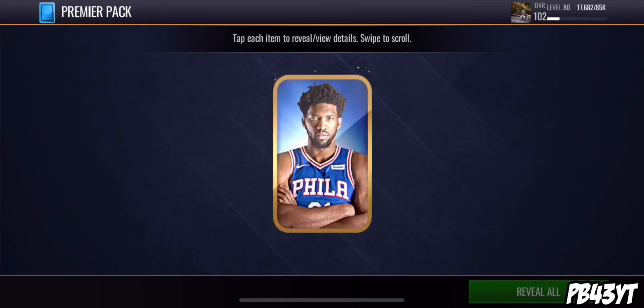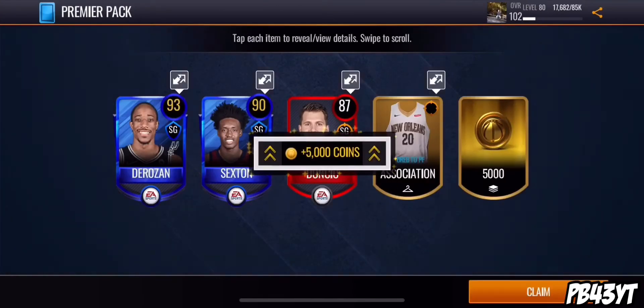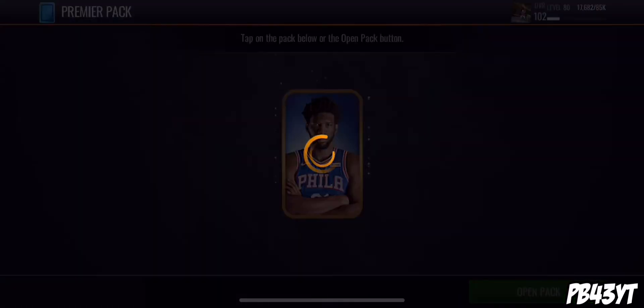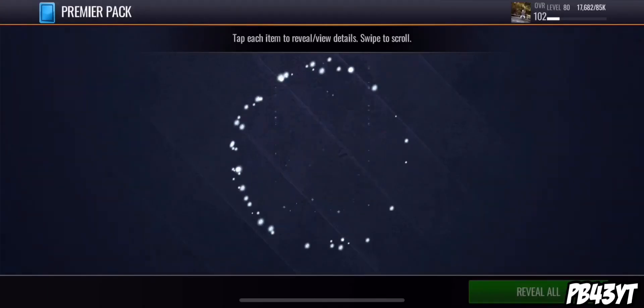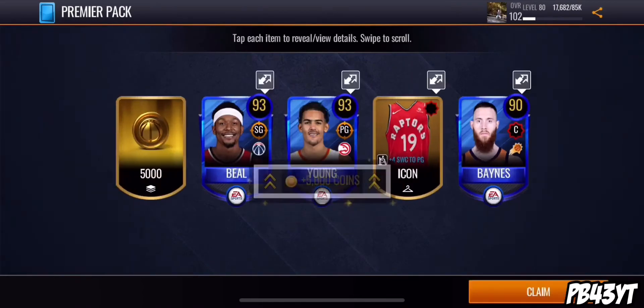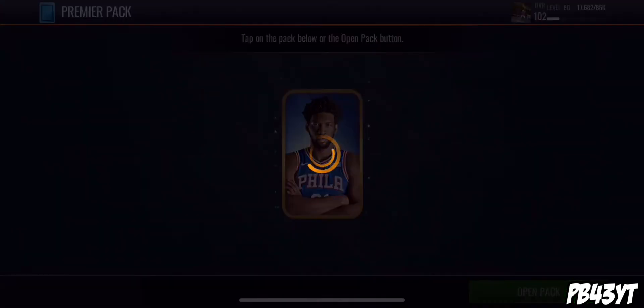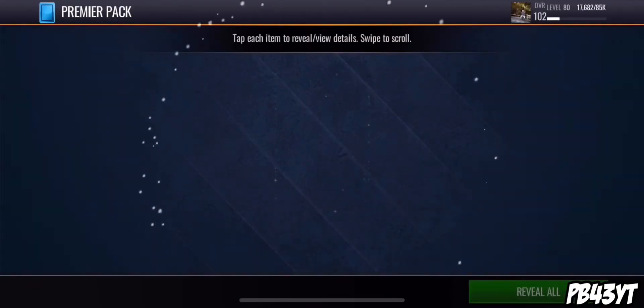Come on, let's see some 96s — reveal all three, two, one, bam. Not a good pack. Come on now, give me someone crazy. This costs a lot of dust and a lot of 95-pluses. Bam — not a good pack. All the cards that I threw in there were not auctionable though, so it was okay. I guess I'm making coins.